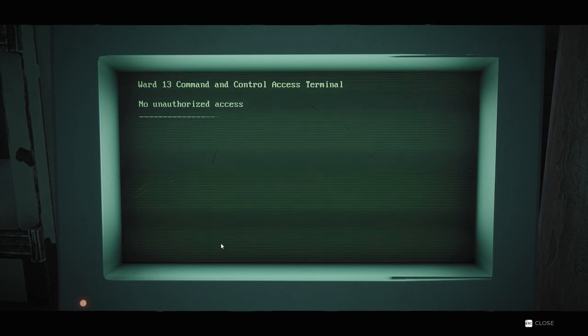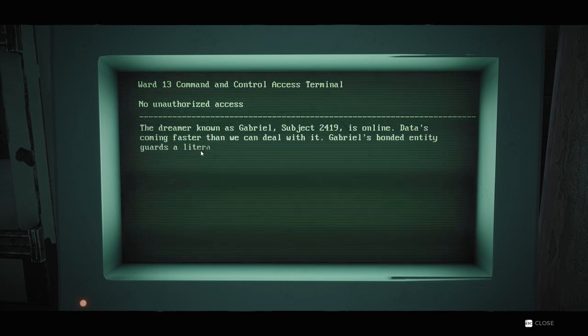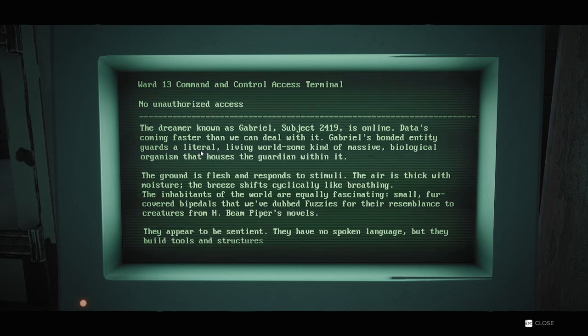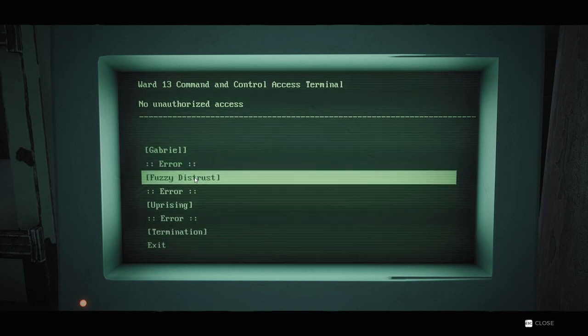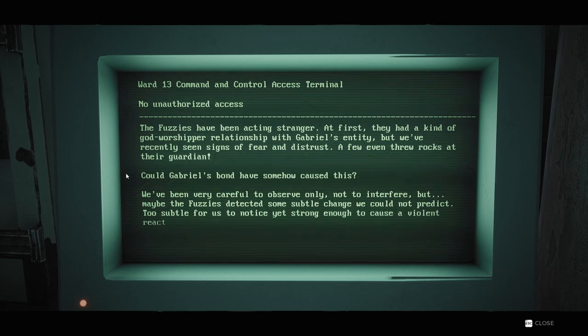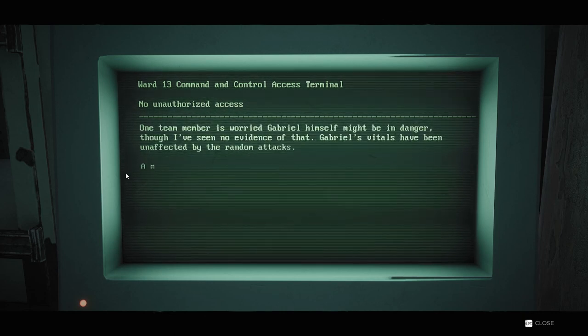Looking through the terminals and reading the entries, as well as finding a notebook within the locked room, we can begin to piece together exactly what happened here before the evacuation. Our first clues can be found in the terminal next to the grey humanoid form. Gabriel, also known as Subject 2419, was the third Dreamer to be brought online within Ward 13, and the first to make contact with an active species: the Fuzzies' planet — a massive living world that hosted smaller sentient creatures dubbed Fuzzies. This was Ward 13's first successful connection to a world with living beings, so observations through Gabriel were conducted.